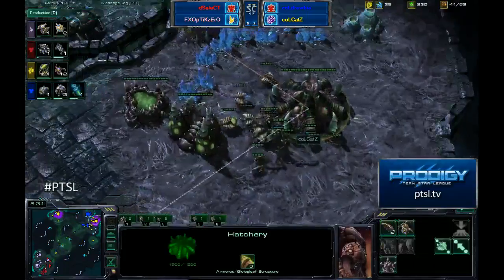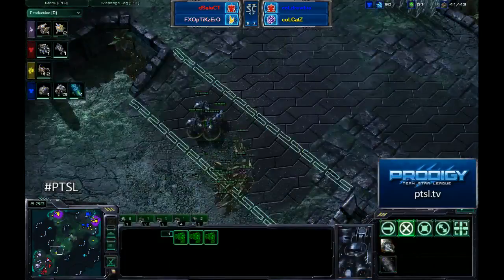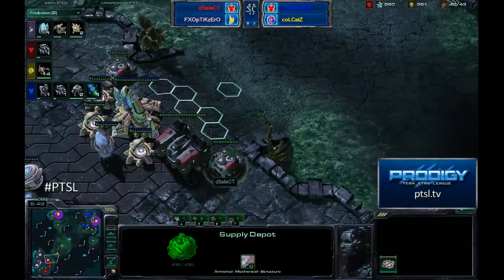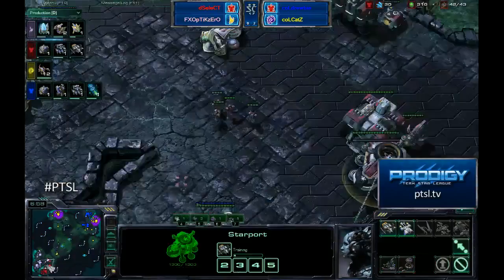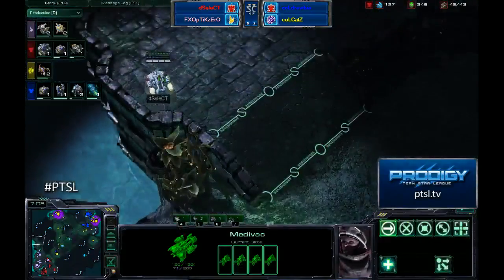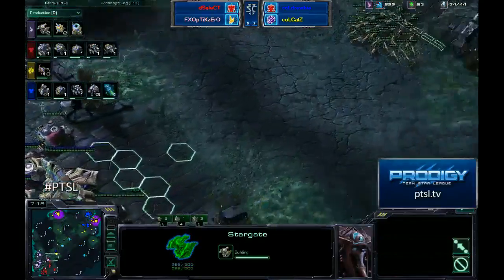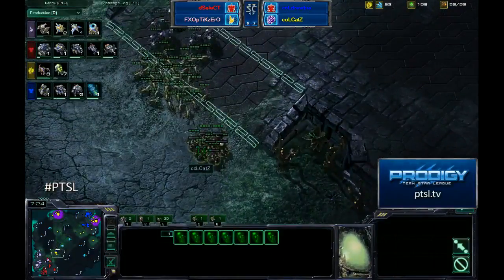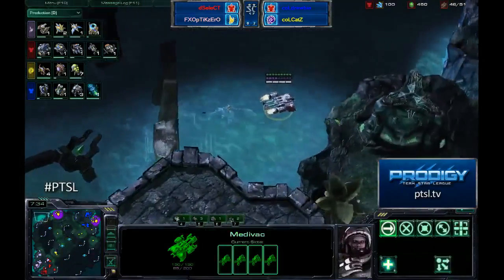It looks like we're going to have a super aggressive Baneling Bust plus Marauder play. Tons of Marauders are being rallied in for Druby — he's continually streaming them in. The Baneling Nest is done and Cats could do a big bust in a second. If they get through the Supply Depot, those Marauders should buffer enough damage to get by and disrupt production. Already seven Banelings in production — that's actually a great number if you can guarantee they strike the Supply Depot, so you're not wasting any supply breaking down that wall.